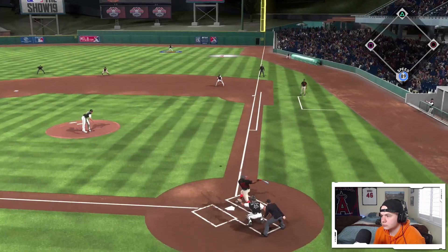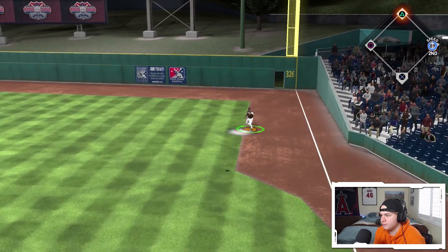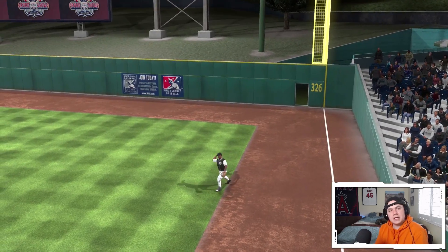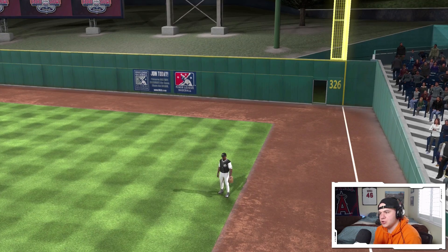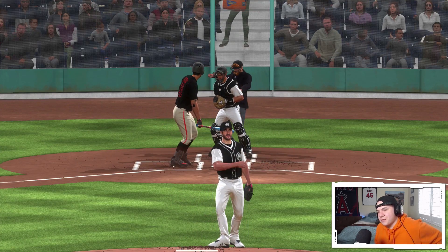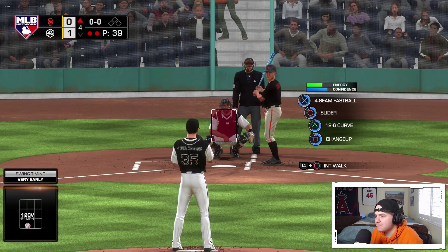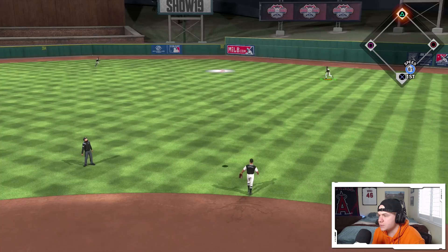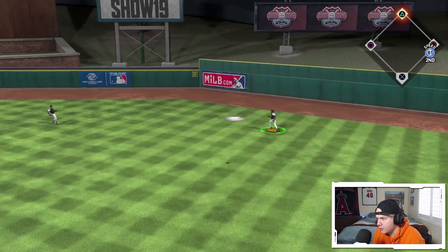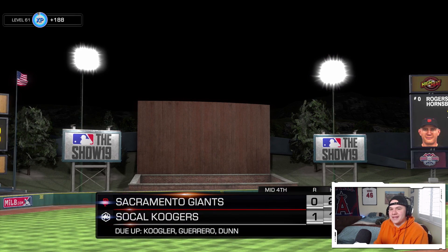Fly ball to right field to start off this inning — this is Vlad's first opportunity in the field. Nice and easy play, camped under it. Good job Vladdy! Strike three on the next batter — he thought I was going fastball, nope, curveball, frozen.